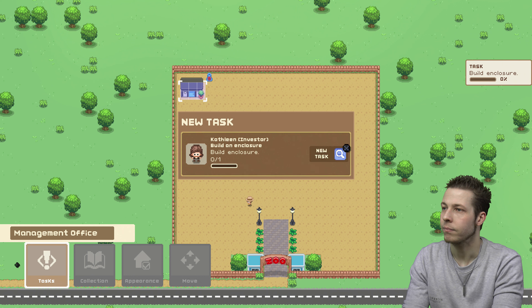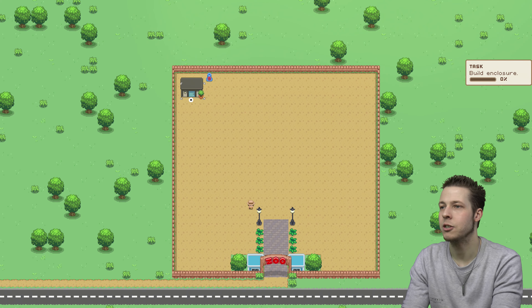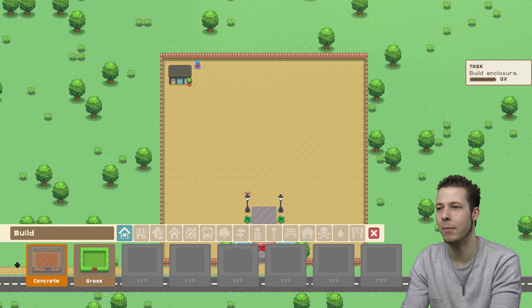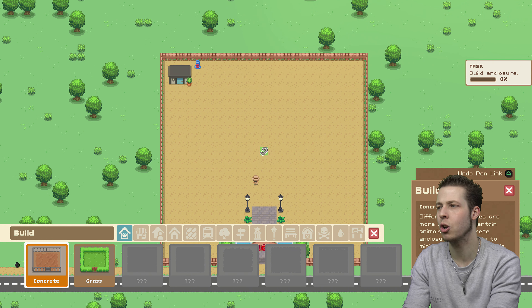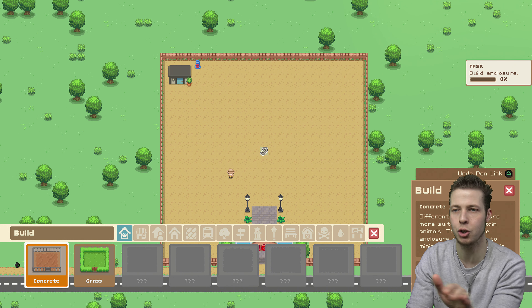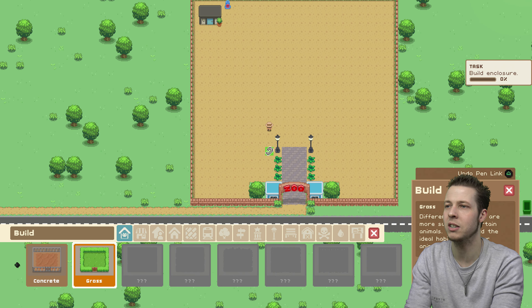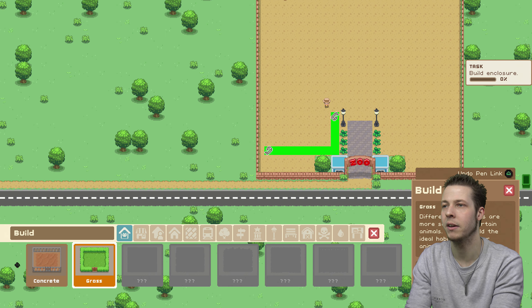Build an enclosure. Every zoo needs animals, but before you can take delivery of any animals, you need to build an enclosure. So what we're going to do is grab an enclosure. I was going to see if I could build a path first, but it's not going to let me. So we're going to build a grass enclosure. You might want to build one of the concrete enclosures just to have as an area where you can have your animals delivered, and then move them into their correct habitat after. But basically every animal you'll get during the start of this tutorial is going to need grassy enclosures. So we might as well build one straight away.